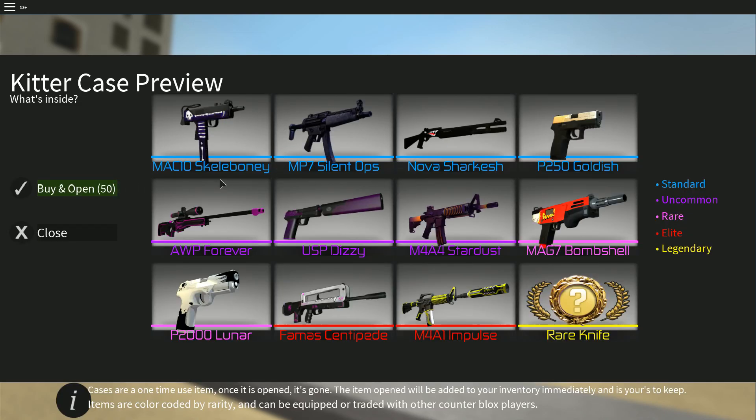Kidder case. Now this one, honestly, I prefer over the SCR case, just because it kinda has an entire theme to almost the entire thing. Mac 10 Scalaboni — that is not bad, looks pretty designed in my opinion. Silent Ops looks kinda basic, minimal effort put into it.